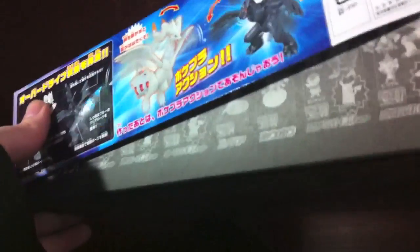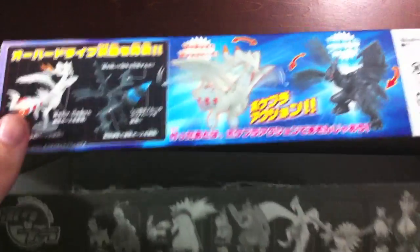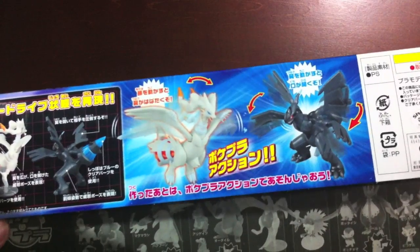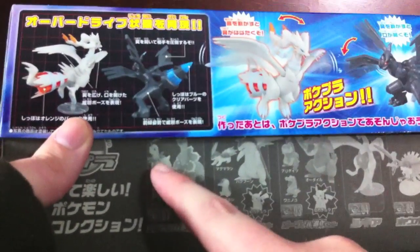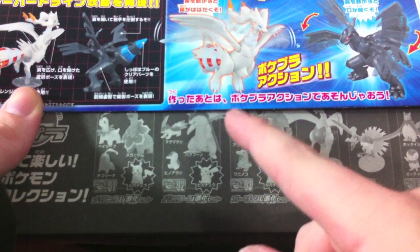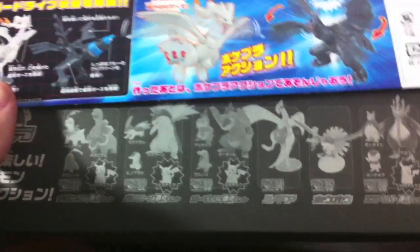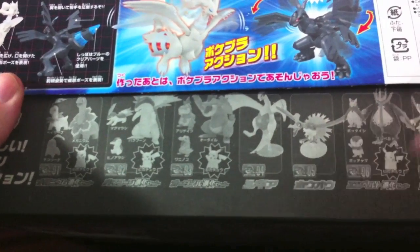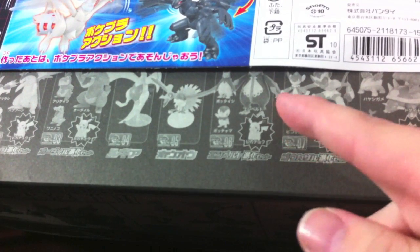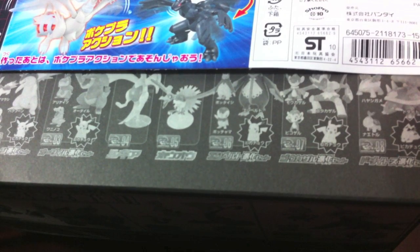Down here it does show the various other Pokeplaw releases, starting with number one. Pokeplaw started around HeartGold/SoulSilver-ish era. They released Chikorita, Meganium, and Bayleef set with a Pikachu; Cyndaquil, Quilava, Typhlosion set with a Pikachu; Totodile, Croconaw, and Feraligatr set with Pikachu — I sense a theme. Set 4 is Lugia, 5 is Ho-Oh. Set 6 was Piplup, Prinplup, and Empoleon with a Pikachu. Set 7 was Chimchar, Monferno, and Infernape with a Pikachu. Set 8 was Turtwig, Grotle, and Torterra with a Pikachu.